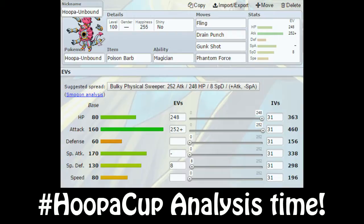It's a physical move, so you can run a physical set with this. Otherwise it's fairly standard — Drain Punch, Gunk Shot, and I really love running Phantom Force, even though there probably is a better choice, but this is the set I've been running.